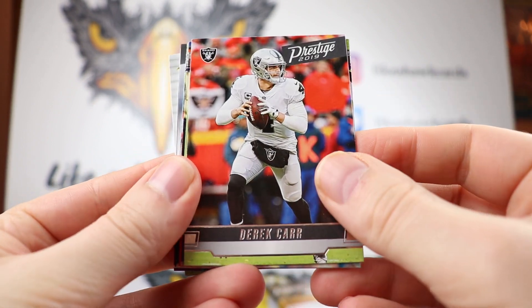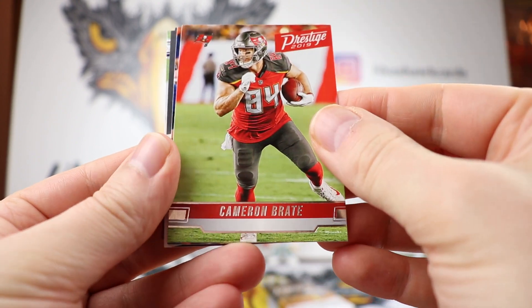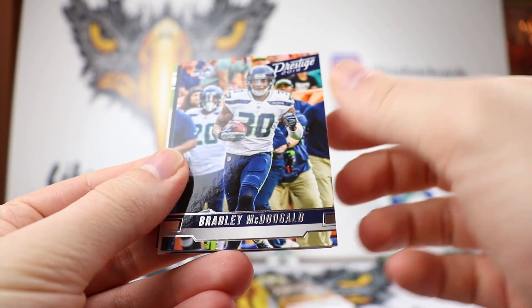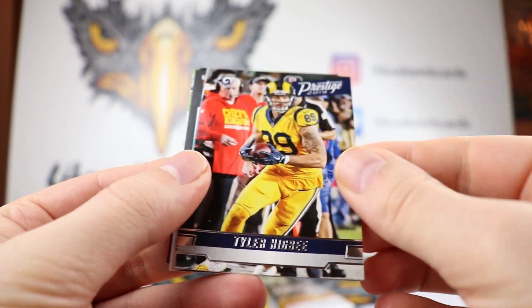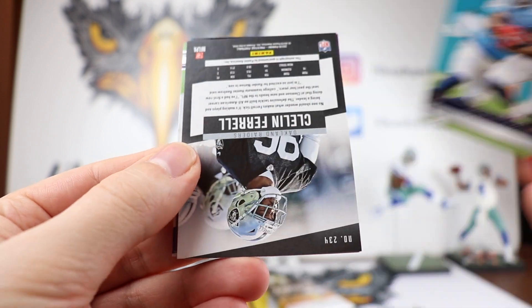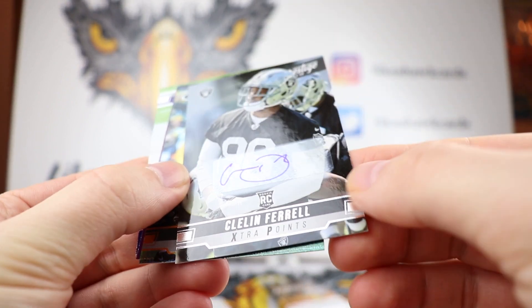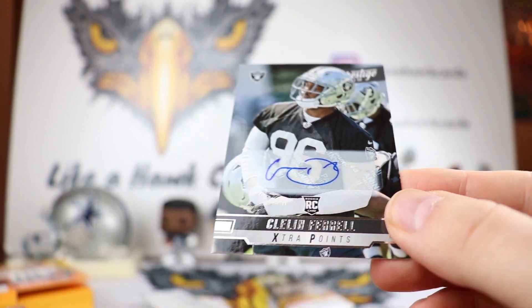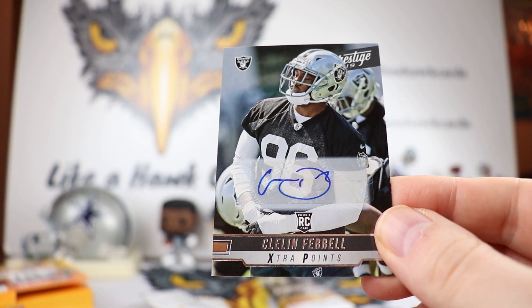Next up we got Derek Carr, Adam Thielen — let's see what the Minnesota offense does this year — Cameron Brate, Bradley McDougald, Tyler Higby, Derrick Henry. And we should have a hit, so let's just get to it. We have Cleland Farrell, and that is going to be a sticker auto. So that's going to be our first hit from the box.